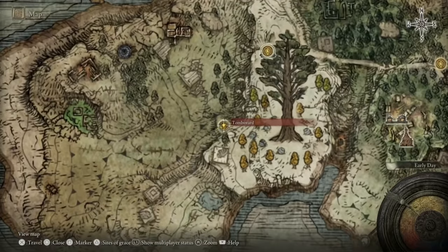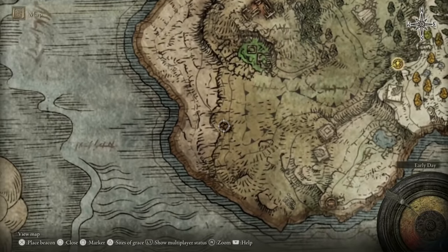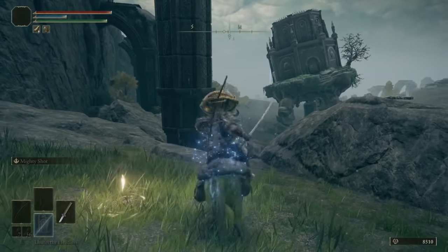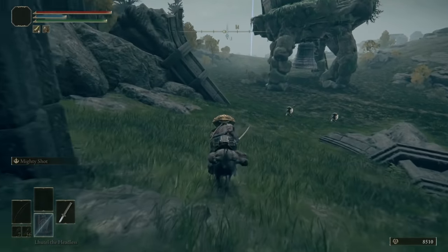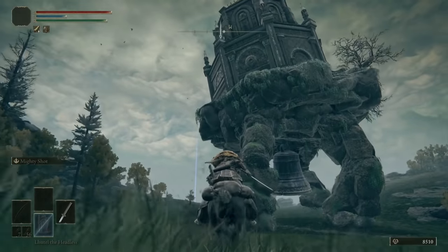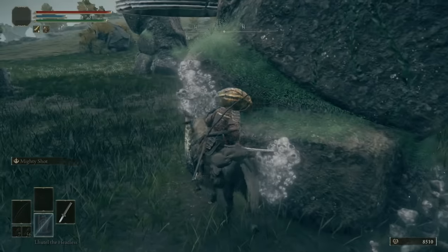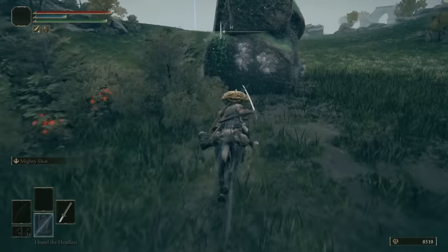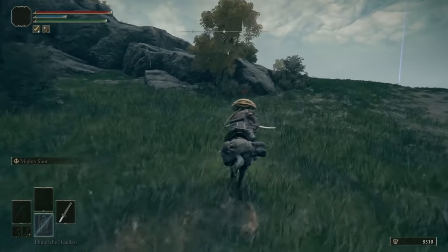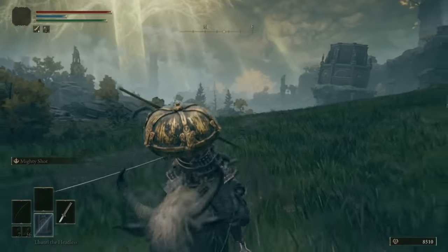We're on to the final three tips for this area. Next, you want to teleport back to that Tombsward site of grace that we unlocked earlier and head right down to the southwest where you see that pile of what appear to be shacks on the map. On the way, you'll encounter a walking mausoleum. We'll cover what these things do properly in a later video. If you want to know how to take it down, you essentially have to clear out roughly 60% of the crust and rocks that have built up around its feet — when you chop enough of them, it flops down and then you can enter inside.